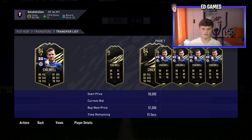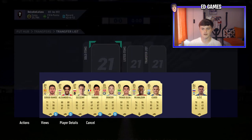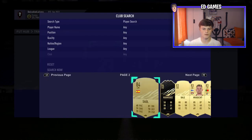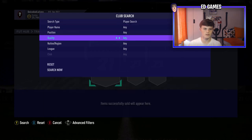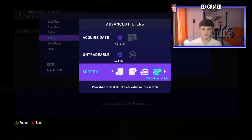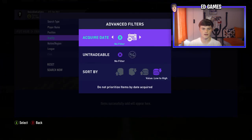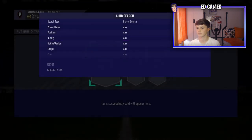Then you can go on and you'll see if you have a lot of players that are needing to be sold. It's much needed — obviously you've got the same as last year, you've got all the little search things and then advanced filters. If you click that left stick in again you can find your lowest rated players and stuff. That's simply how you do that.